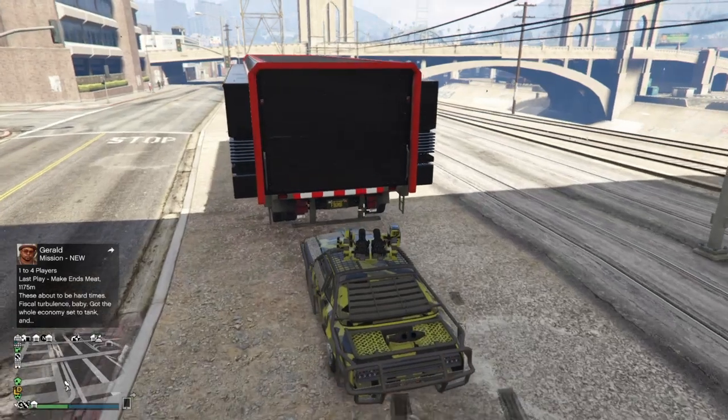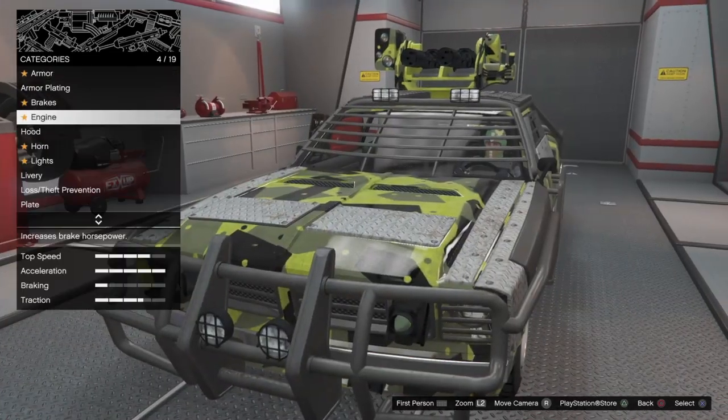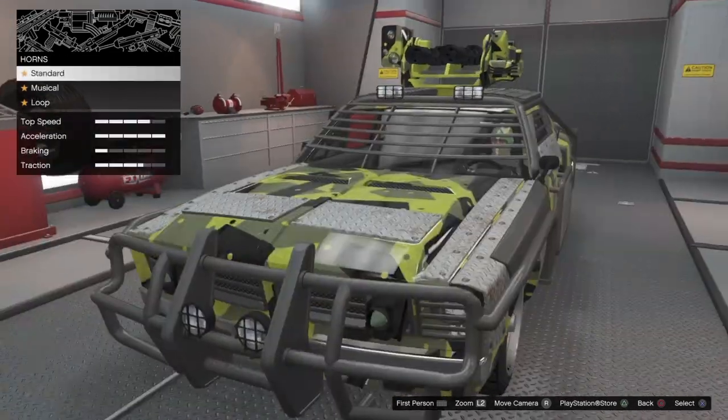Starting out this list is a Mobile Custom Shop. Pretty much how this would work is it's basically kind of like an MOC Mark 2, but instead you have the option to customize any car in the game — ranging from sports cars, supercars, off-roaders, you name it. That's what's really disappointing to me about the MOC: you can only customize weaponized cars.